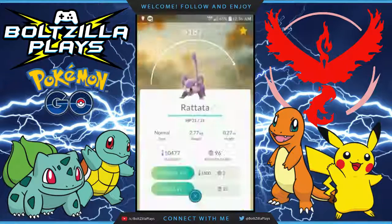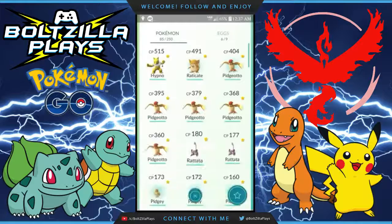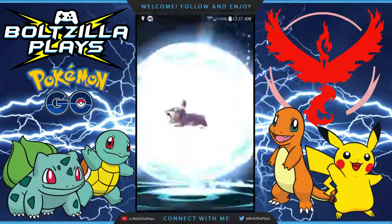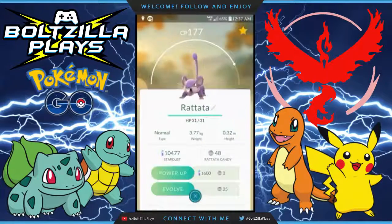The gist of this form of power leveling is to grab tons of common Pokemon and stock up on them and their respective candy. Then when you have a ton, evolve them for the XP in one shot. We'll go through it more thoroughly now.